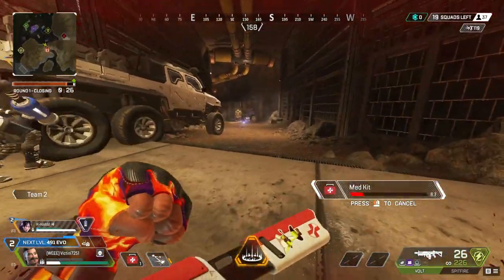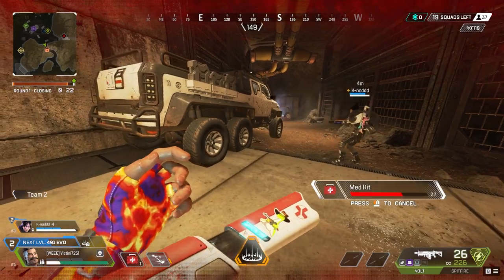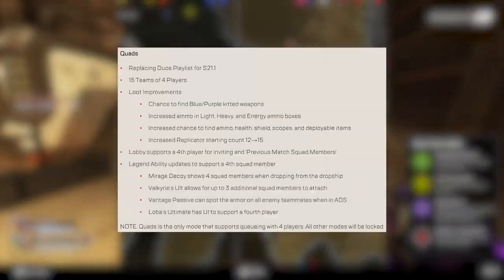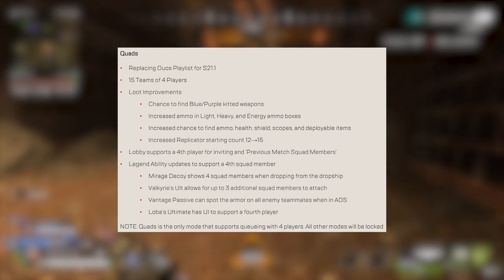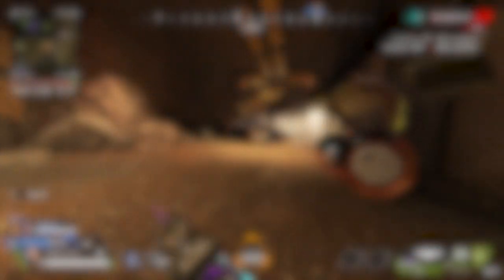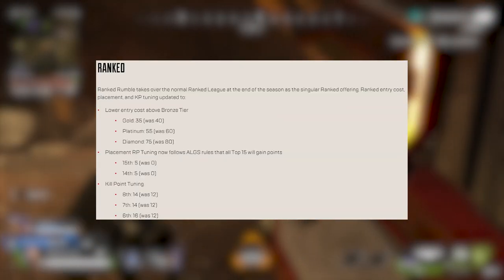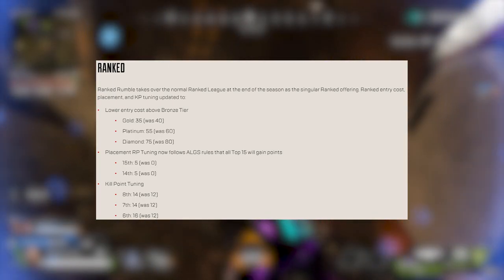Next up we've got map changes. For pubs, we'll have Broken Moon, King's Canyon, and Olympus. For ranked, the maps are Broken Moon, Olympus, and World's Edge. Solos is being replaced with quads — 15 teams of 4 — and Solos will be an LTM from July 9th to July 22nd. There are some changes to ranked as well: lowered the entry cost for everything above Bronze, you get placement points for 14th and 15th place now, and kill points have been tuned just slightly.